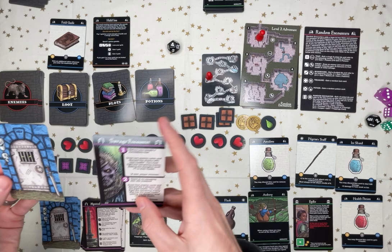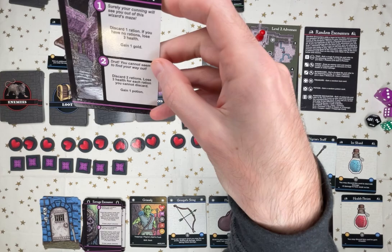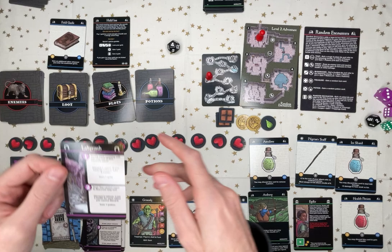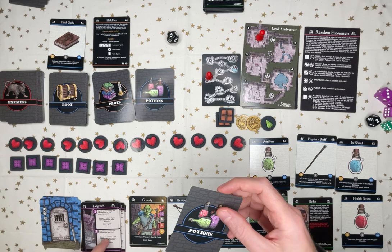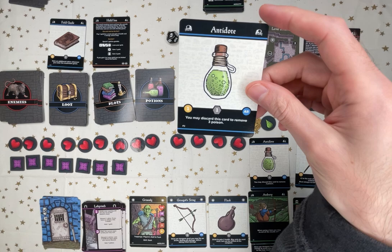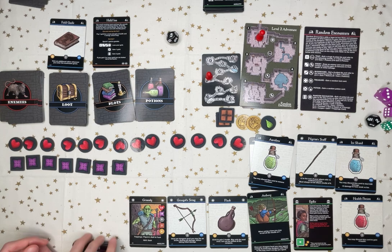Alright, the final room. Savage — skip. I'll take the second one. It's a Labyrinth. You cannot seem to find your way out. Discard two rations. Lose three health for each ration you cannot discard, and then gain a potion. That's why I love the second dungeon deck — because you get stuff even if you lost stuff. So cool. I'll hold on to it for now. And I have two antidotes.